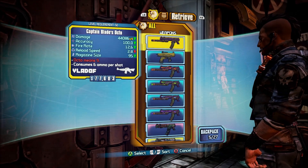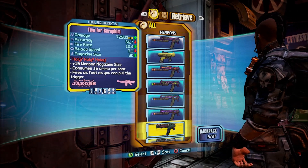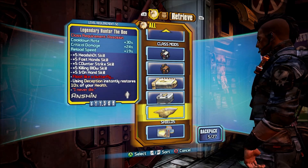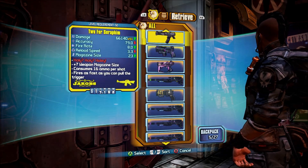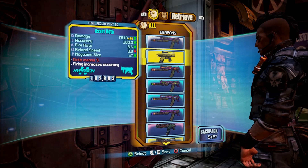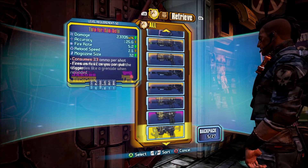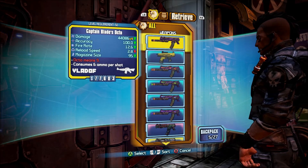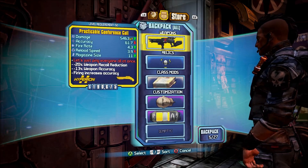First of all, you need to go to your vault. You don't have to have tons of weapons already in here. As you can tell, I have my vault completely jam-packed full of weapons, so I wouldn't normally be able to store any more. In order to achieve this, all you need to do is go to your store tab first.